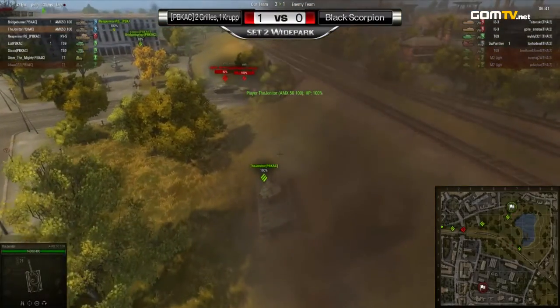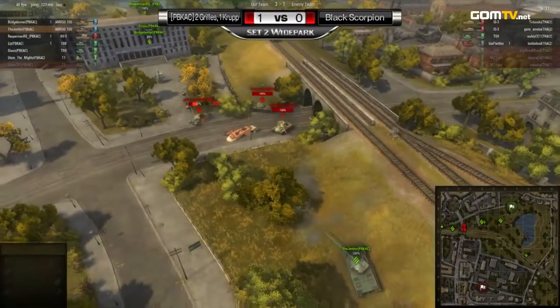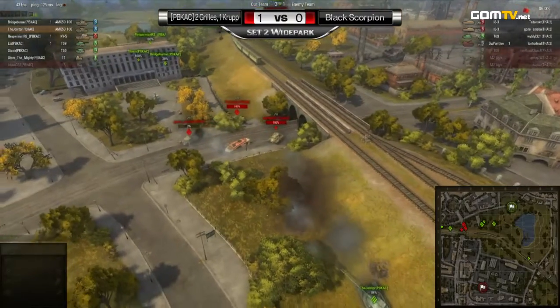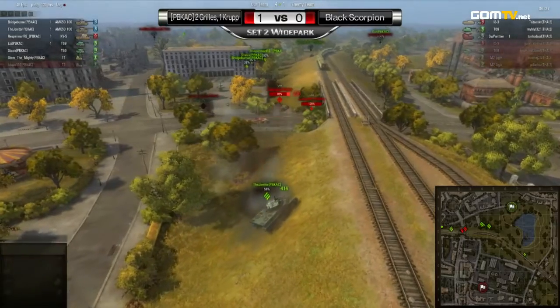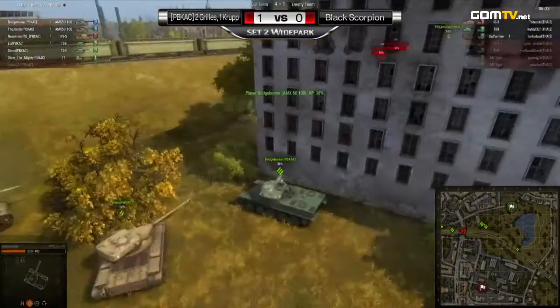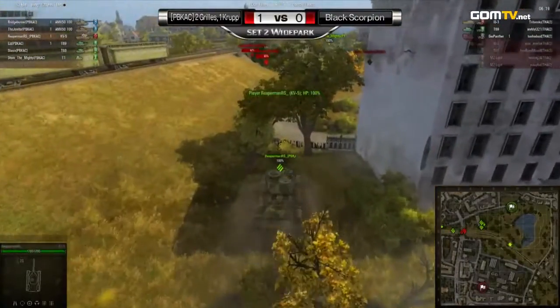Black Scorpion is trying to use that underground passageway under the railway to their advantage, but right now they're surrounded — really, really surrounded. It's gonna be very difficult to hold down this position with tanks on either side. They're just getting slaughtered out there, taken out one by one. They are completely outnumbered by the Two Girls One Crop side.